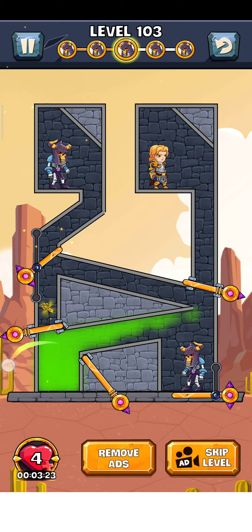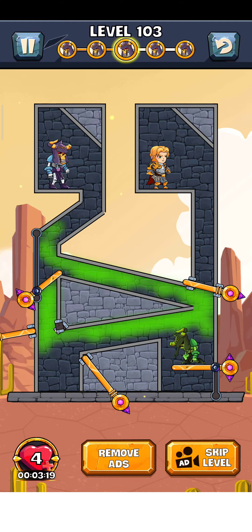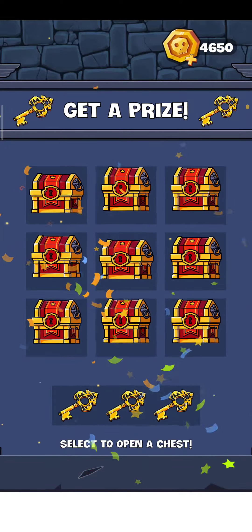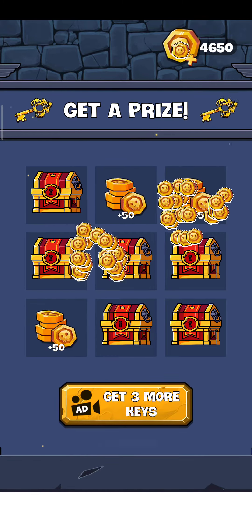So first I'll just swipe on the pin here, swipe this pin, and put this pin here together. Then I finally pull up this pin and now the zombie is gone, so the level is complete. Just tap on here for the next level — get up twice, tap here, here, and here, and now the level is complete.